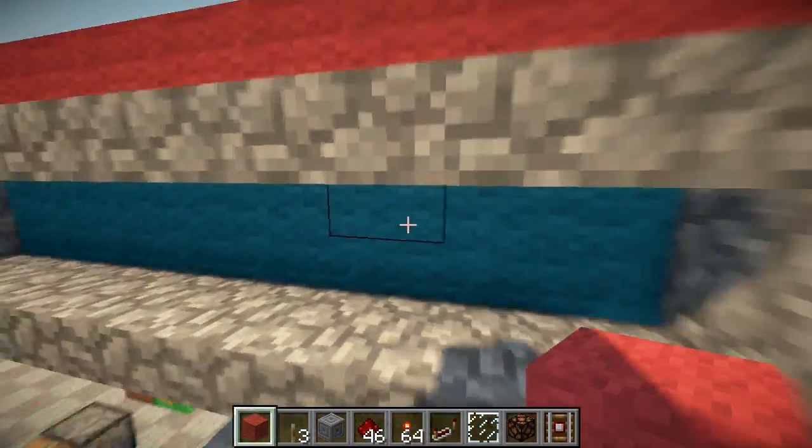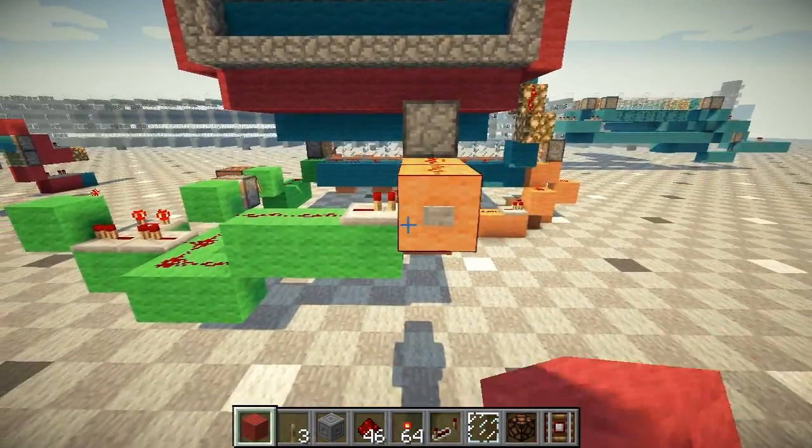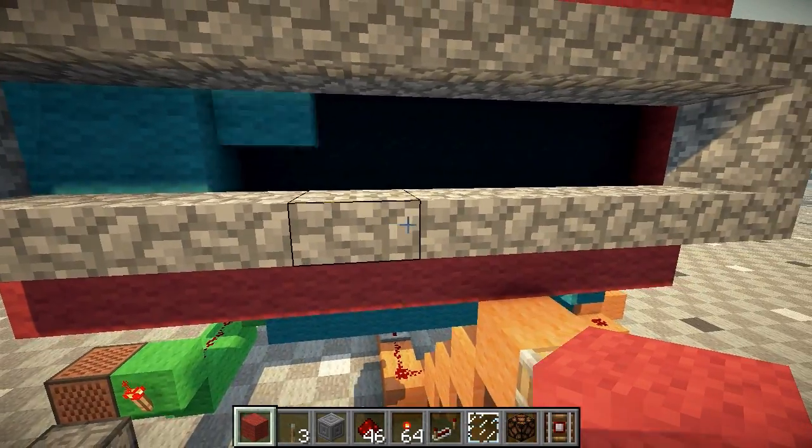And when the block is pushed up against them, it's lit just fine. That's based on a pixel design Sandkarn came up with — I just took it and used half slabs to stretch it out.